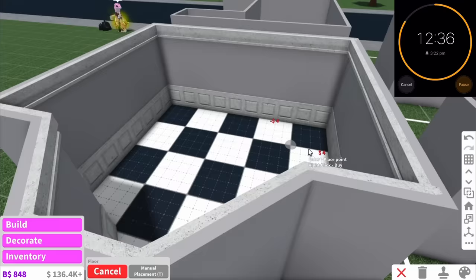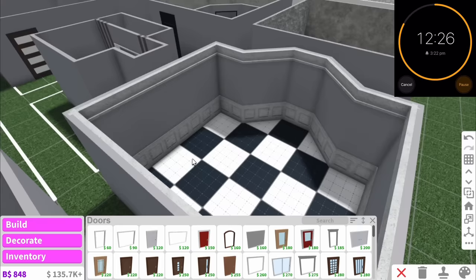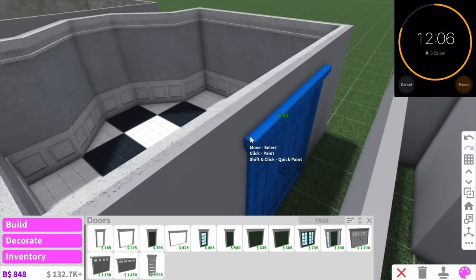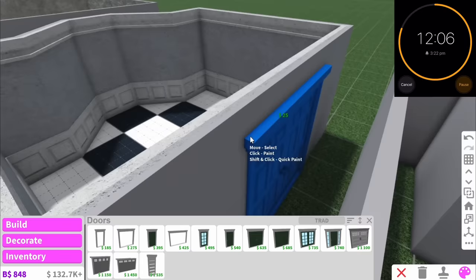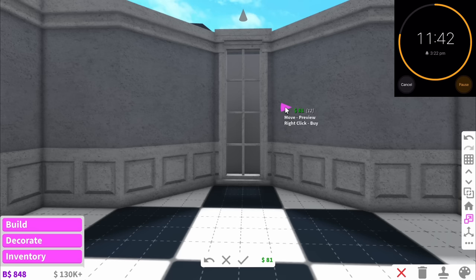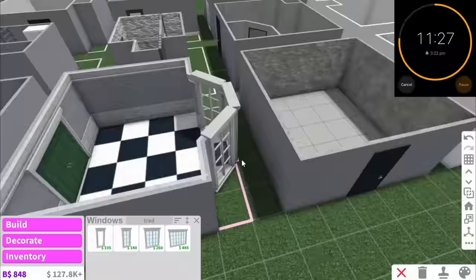The last thing we should do before decorating is probably do the wallpaper and the doors. So I'm just gonna add some traditional doors, maybe like a gray wallpaper. I did not pre-plan this, obviously — that's why it looks so random. Then last but not least, we're gonna add some windows in. I'm actually gonna resize them because ceiling to floor windows look so cool, and I think they're the only windows we really need. I love sneak peeking at what other people are doing — it looks so cool.